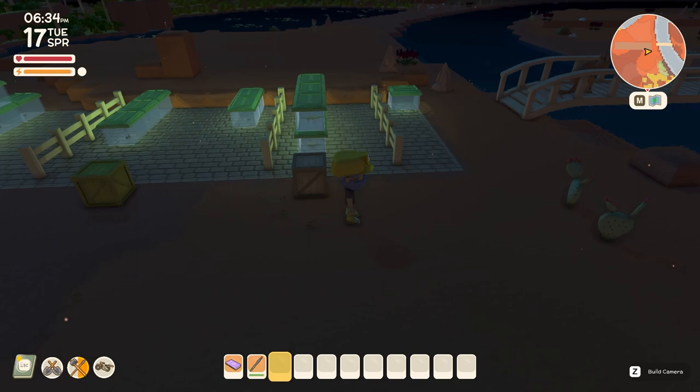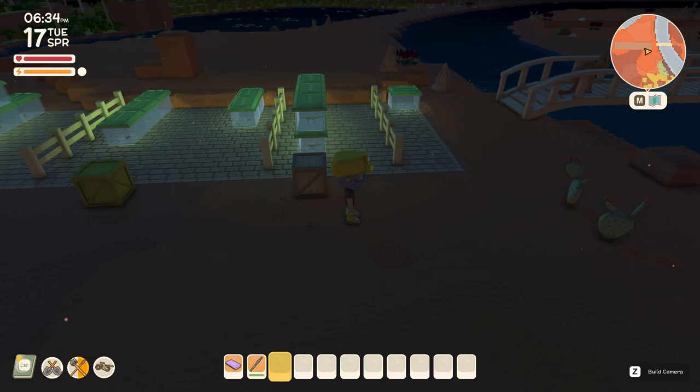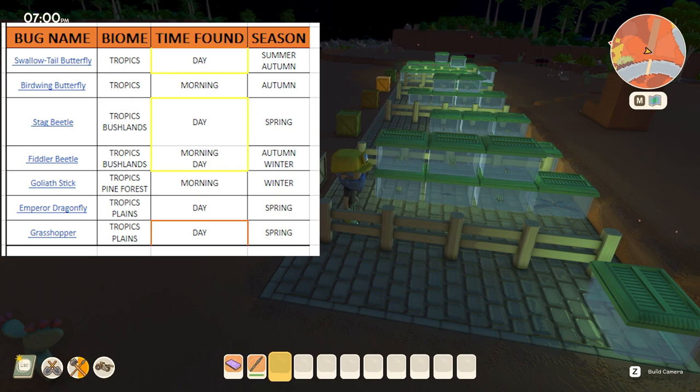Now we'll cover the tropics. All bugs in the tropics can be found during the day. We have the swallowtail butterfly found in summer and autumn, the birdwing butterfly found solely in autumn during the morning, the stag beetle found solely in spring, the fiddler beetle found in autumn and winter, the goliath stick found solely during the morning in winter, and the emperor dragonfly and grasshopper both found solely in spring during the day.